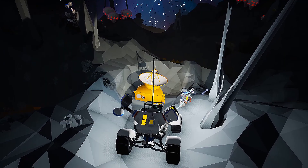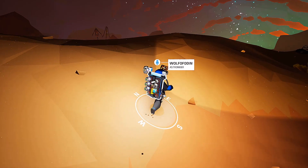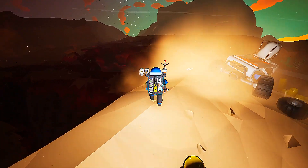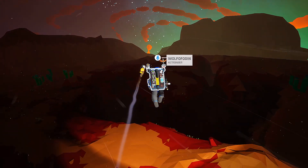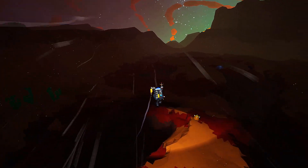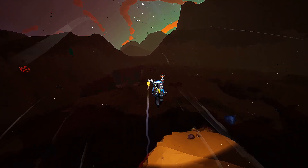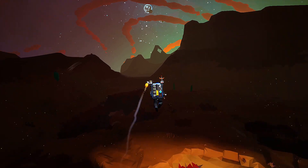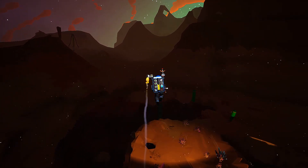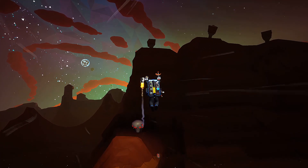All right guys, we'll be right back and we're gonna go find another one on another planet. All right, we're back, we're on Calador and we're gonna go get this one. I know exactly where it's at. There's an air filter right there — that's mine. Directly in front of us. These jetpacks are so loud but they're so fun.